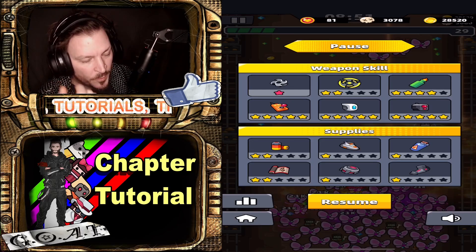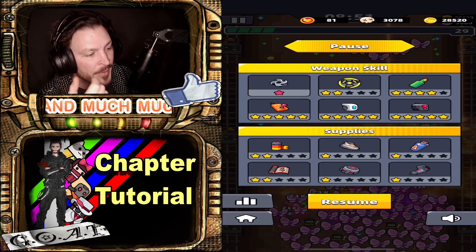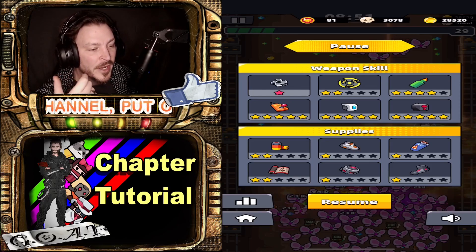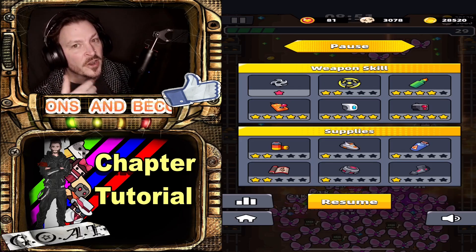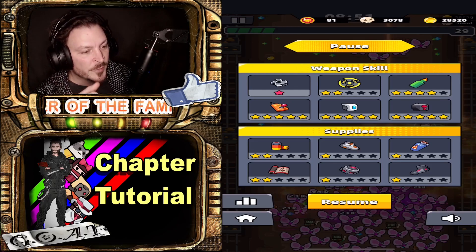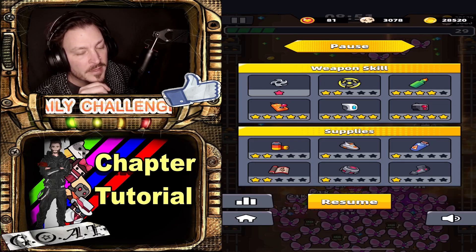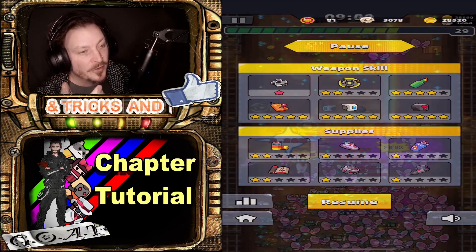High Power Bullet for overall damage, Sport Shoe for extra movement to easily dodge bosses, HE Fuel for size and range, Kuga Ninja Scroll for leveling up faster and getting the Spirit Shuriken, Ammo Thruster to make the Laser and Guardian more lethal, and Exo Bracer to evo the Guardian into the Defender.